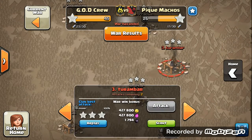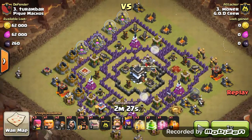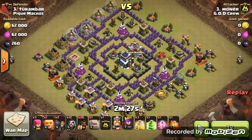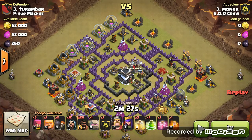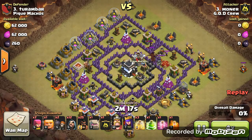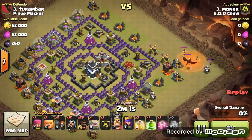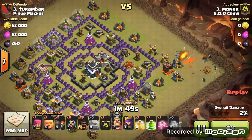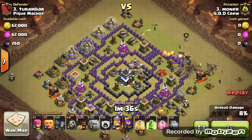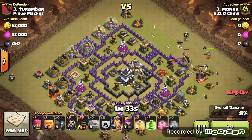I also attacked this base — this was my first attack. It's a weaker base. I'm basically going to do a GoHo: 2 Golems up on top to take out the Archer Queen, then drop a Haste for the Clan Castle when it comes out, a Jump Spell to get into the core, and 3 heals for the 26 hogs. So I lure out the Clan Castle and get them down — just a standard lure. I get my 2 Golems in there.